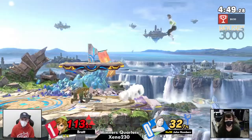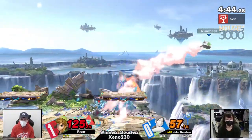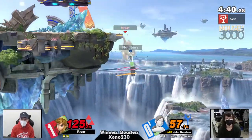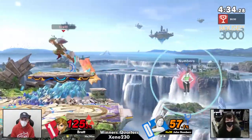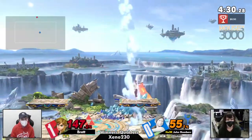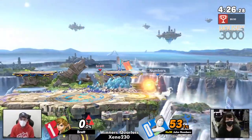A lot of these boomerang plays — John is not catching them as often as he should be, and it's messing him up a little bit. Brett is also able to parry or block away these sun salutations that John keeps throwing out at him. That deep breathing nair is going to take the stock at 147%.